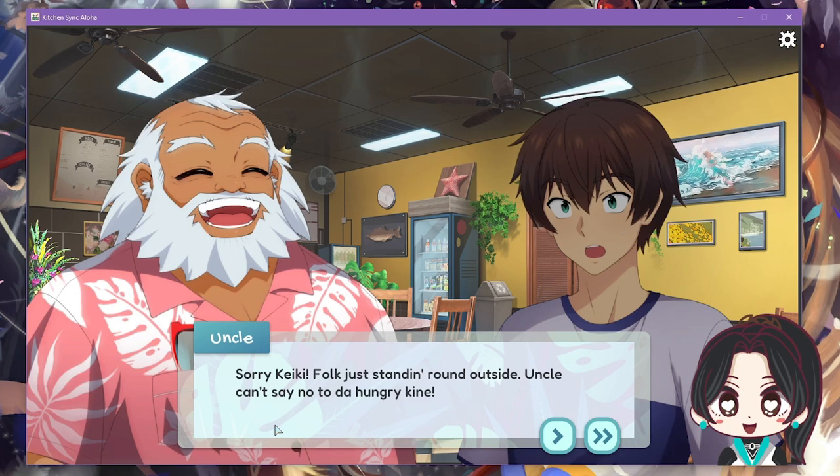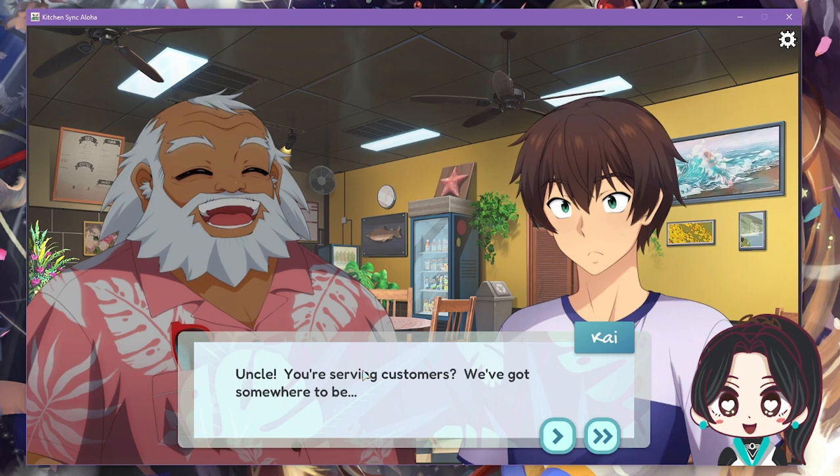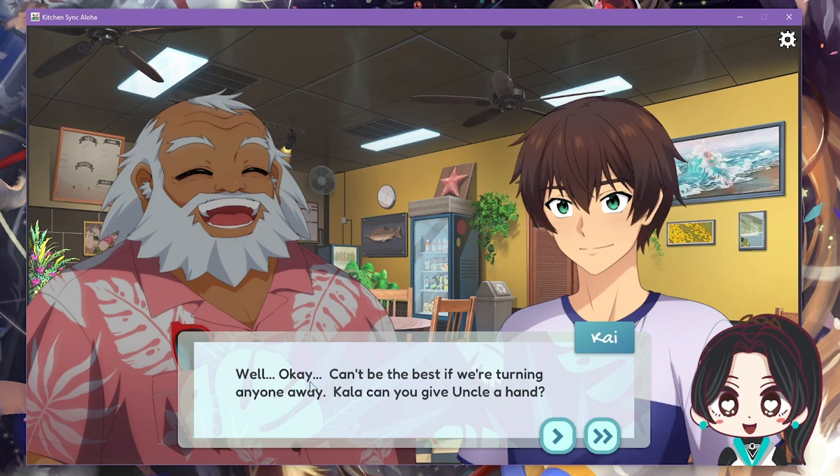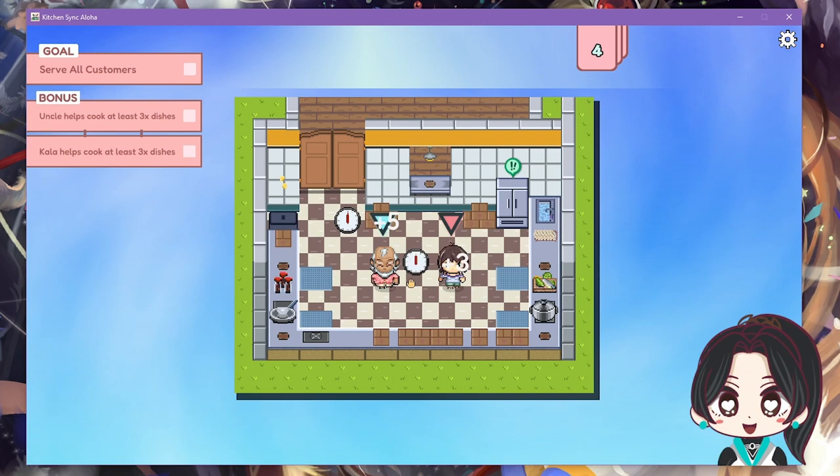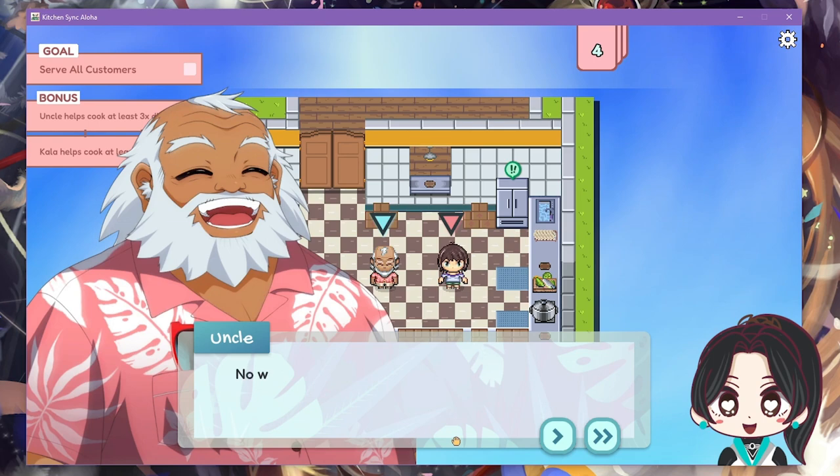Uncle says you can't be the best if you're turning anyone away — can Kayla give him a hand? Let's get some smiles on their faces real quick, then we're off to the market. I'm nervous! The game reassures: no worries, just like cooking at home, but this time you've got Uncle to help.